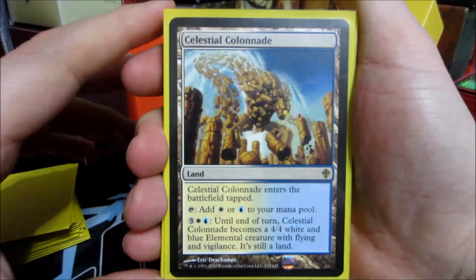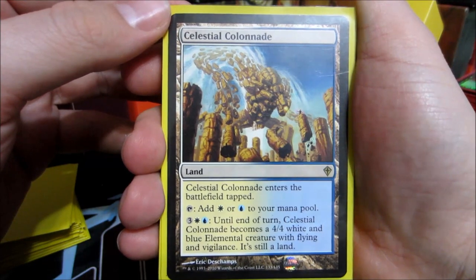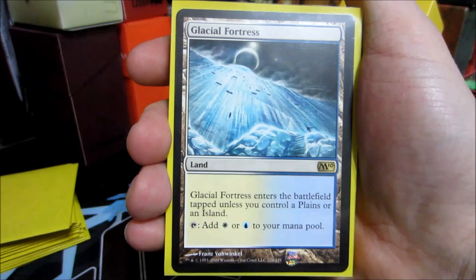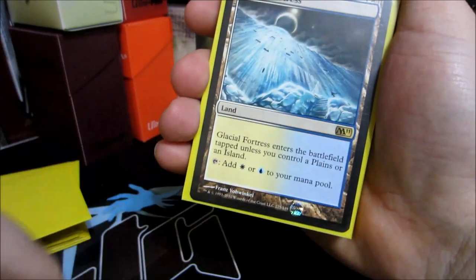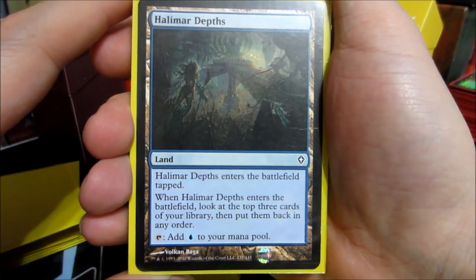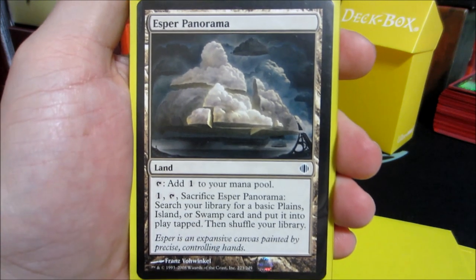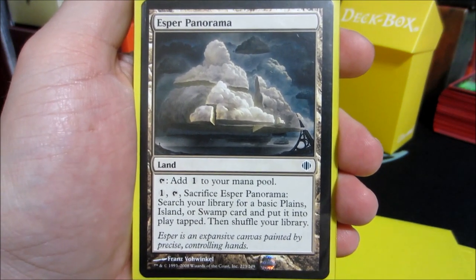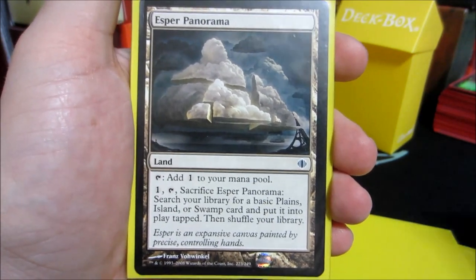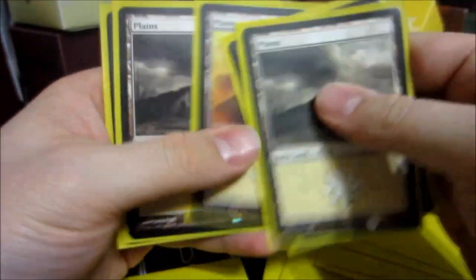For the mana base — starts off with a single Celestial Colonnade, which enters tapped and taps for one white or one blue. For three colorless, one white, and one blue, till end of turn Celestial Colonnade becomes a 4/4 white and blue elemental creature with flying and vigilance. A playset of Glacial Fortresses. A playset of Halimar Depths — enters tapped, and when it enters the battlefield, look at the top three cards of your library and put them back in any order. A pair of Esper Panoramas — tap to add one colorless, or one colorless, tap, sacrifice to search your library for a plains or island, put it on the battlefield tapped, and shuffle. And then seven islands and five plains.